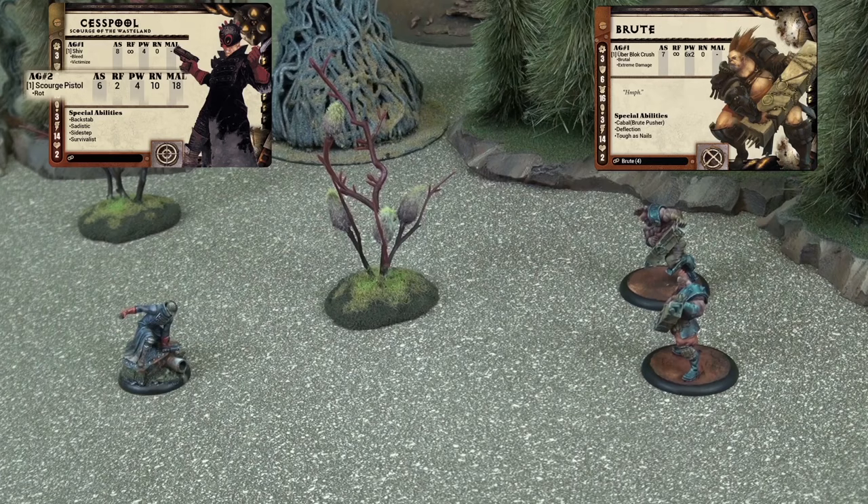The higher the power of the attack, the higher chance it has of dealing damage. RN, Range: the distance in inches the attack can be used. A range of 0 represents a melee attack, which may only be used if the attacker and defender are in base-to-base contact. MAL, Malfunction: in Dark Age, technology is not as reliable as it once was. When the model attacks and they roll a weapon's mal-value or higher, something has gone wrong and the attack has backfired on the attacker. Below this are the weapon's abilities. These represent the unique traits and powers of the attack. For the sake of this tutorial, we will be ignoring a weapon's abilities in favor of showing you the basics. Note, however, that each weapon's abilities are unique and defined on the back of their card.